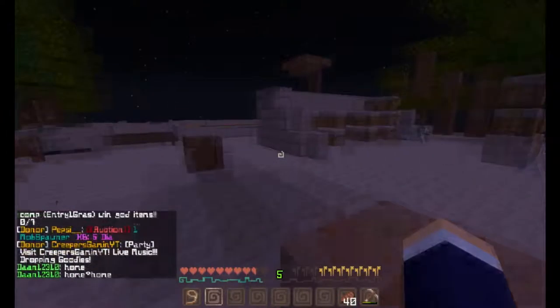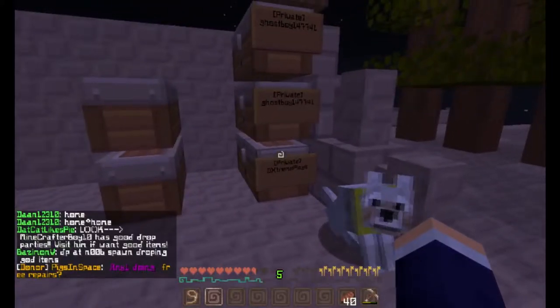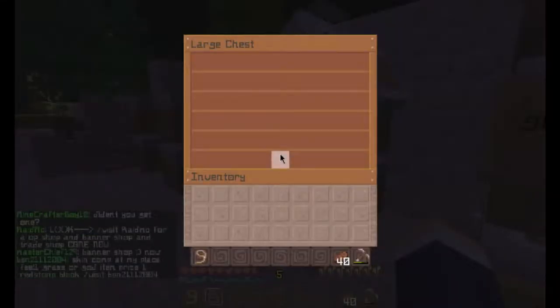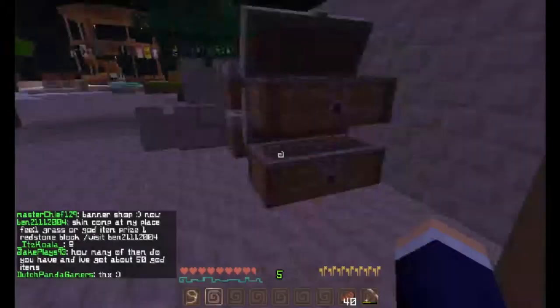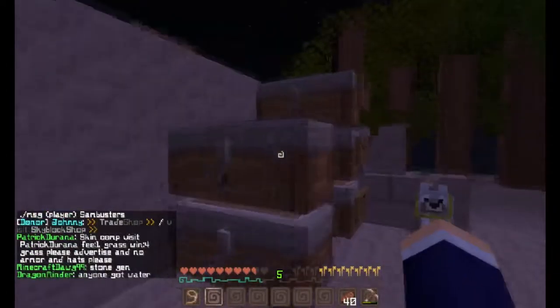Over here is where all the chests are, but I keep my chests downstairs because I have the stuff in there. This is actually my friend David's and this is my friend Dylan's. There are just some empty chests here with some cobble because we get a lot of cobble from Great Keys. Yeah, we have a ton of cobble.